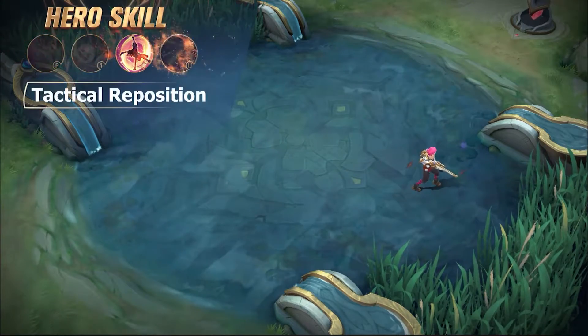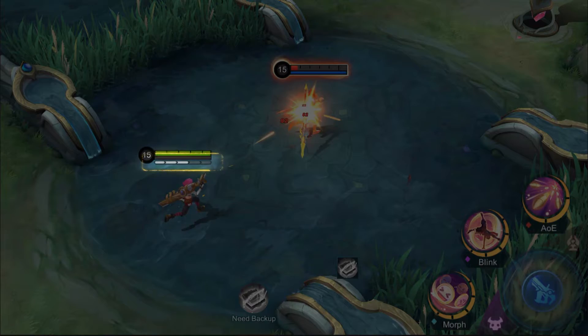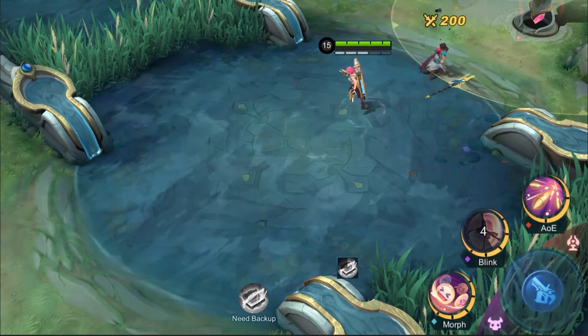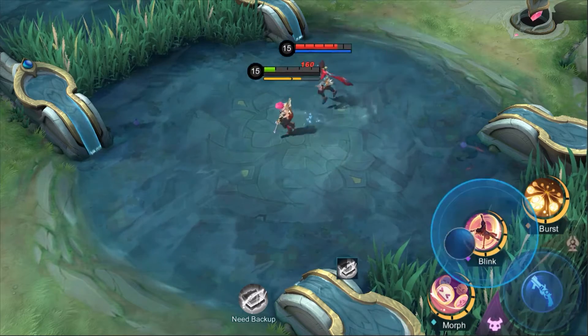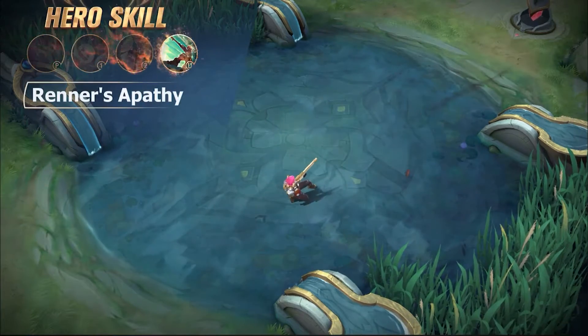Second Skill: Tactical Reposition. Beatrix leaps forward and fully reloads her current weapon. Tactical Reposition comes in handy both in pursuit and retreat.